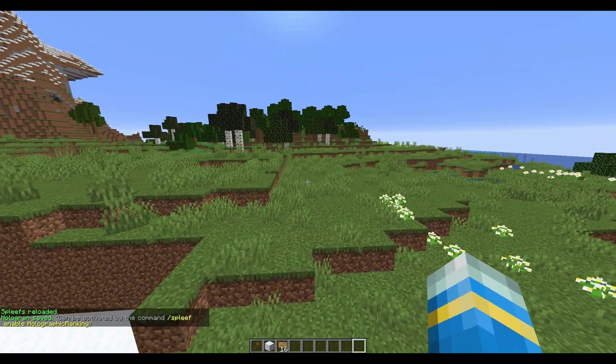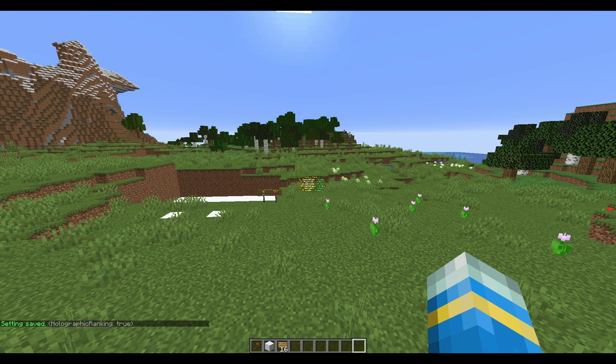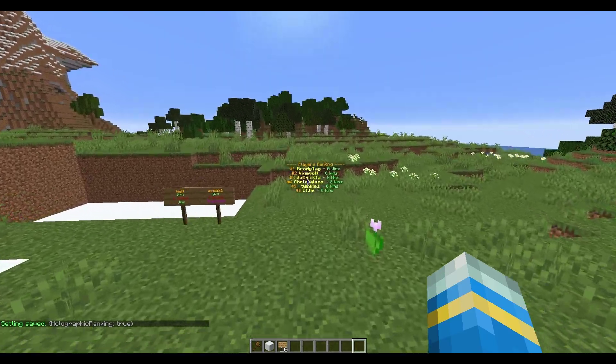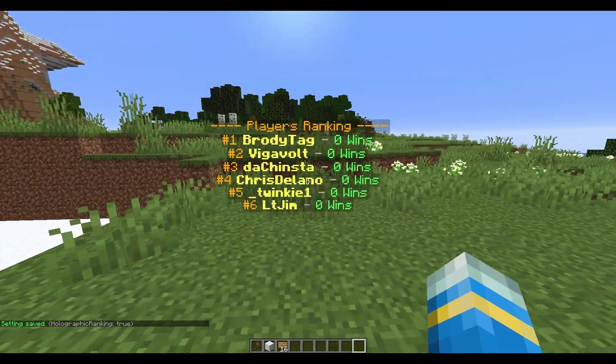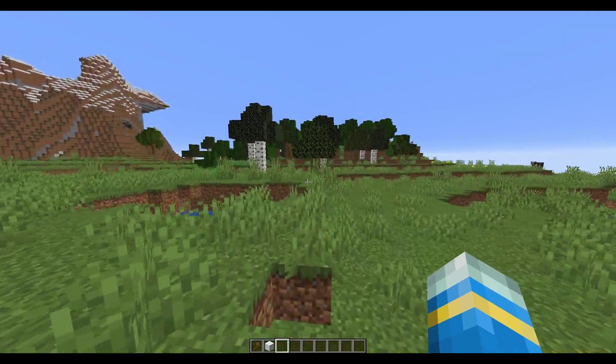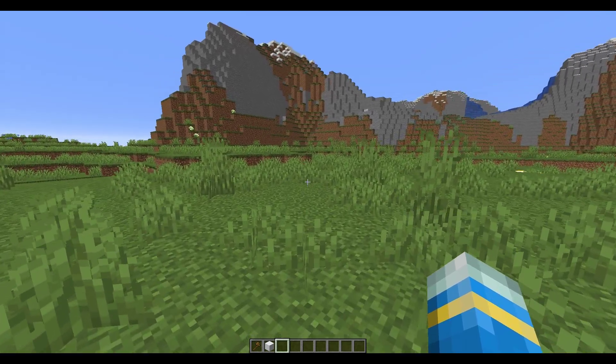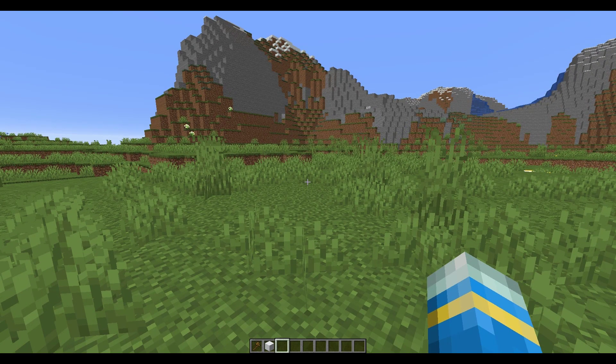The last thing we're going to look at is how to create a hologram with the rankings. Do /spleef set hologram in the location you want it, and then /spleef enable holographic ranking. There we go, our hologram has spawned and we can now see who has the most wins. That is how you set it up whether it's normal Spleef, Spleg, or Bow Spleef.